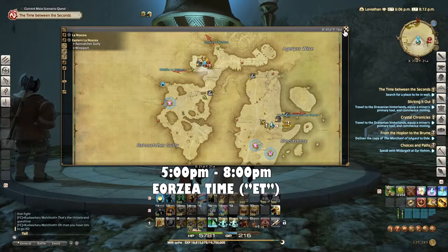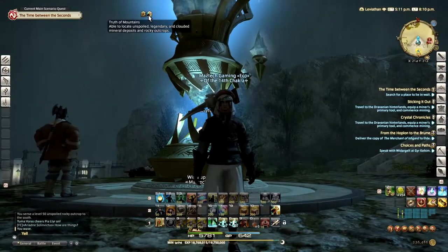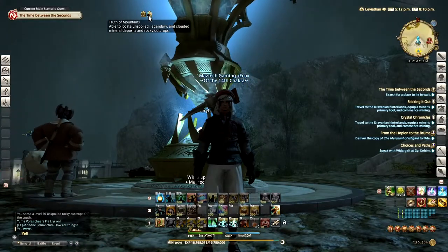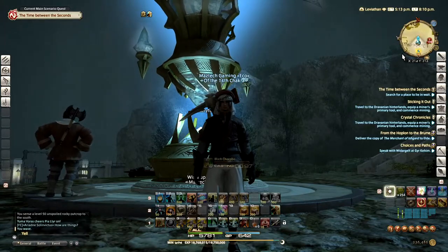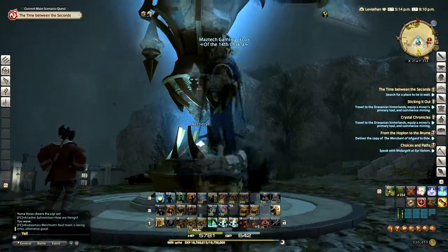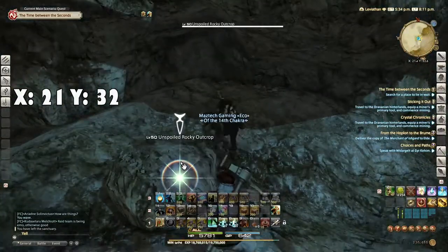We're gonna be looking for this unspoiled rocky outcrop between 5 PM and 8 PM Eorzea time. Make sure you've got the Truth of Mountains active — that way you'll be able to find the rocky outcrop once we get there, and you'll also see it on your minimap. Head on over to X21, Y32 for this.